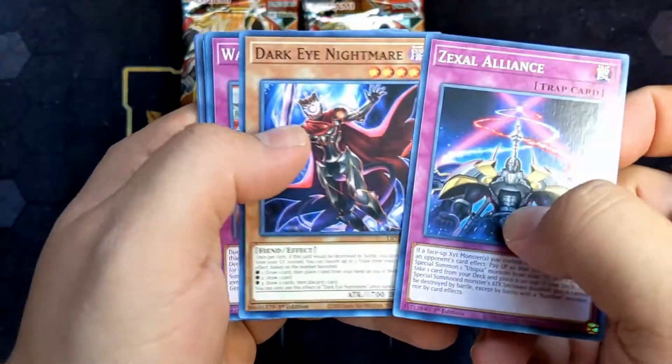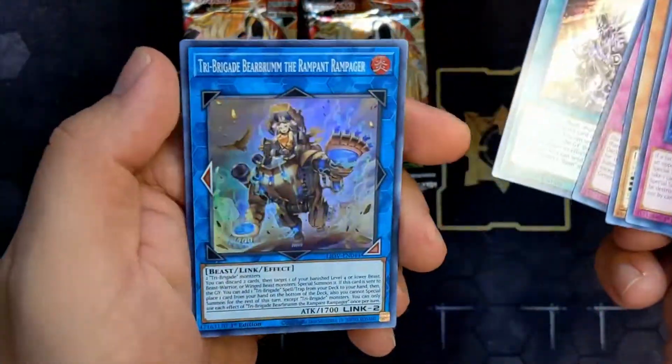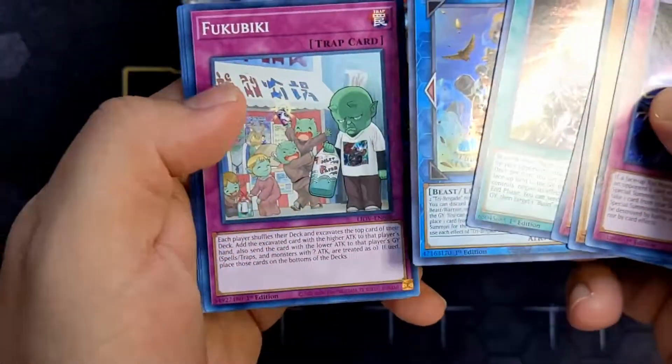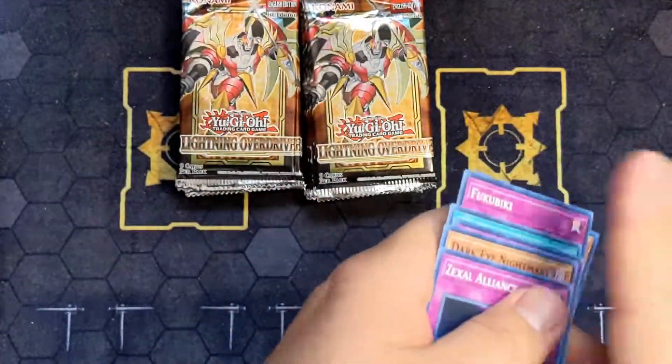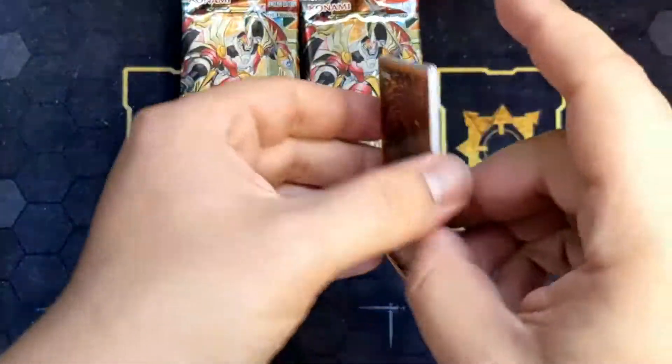Zex Alliance, Dark Eye Nightmare, Generation, Booze and Decadence. The Tri Brigade Monster — nice! I wonder if this sells for a pretty penny. Nothing else. I do know that it's necessary for the Tri Brigades; I just don't know how much it's worth.